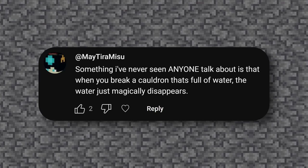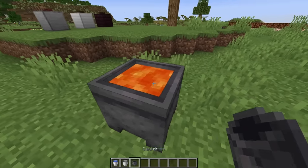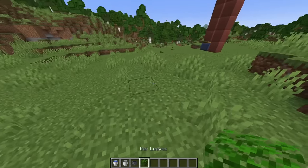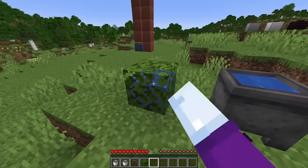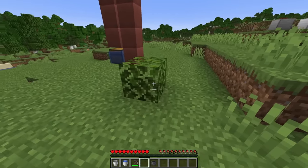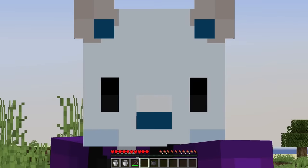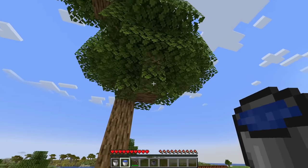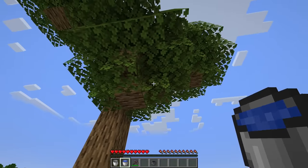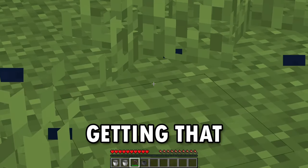Something I've never seen anyone talk about: when you break a cauldron that's full of water, the water just magically disappears. Same with lava — it just poofs out of existence. If I break these waterlogged leaves, the water spills everywhere. But if I break this cauldron, nothing happens. So why do waterlogged blocks break with a water effect while cauldrons don't? I also love that waterlogged leaves just hold water there — it doesn't make any sense, but it's there. Heaven forbid you waterlog a cauldron, because you're not getting that back.